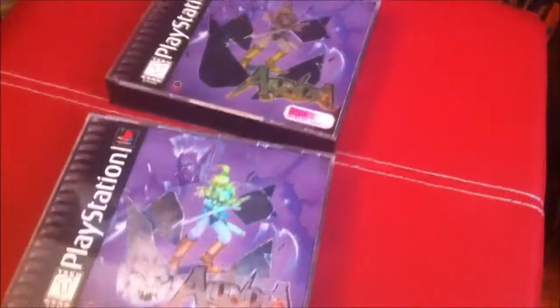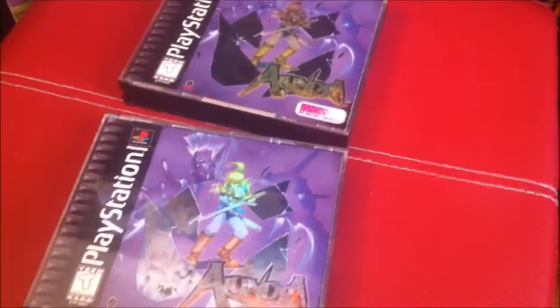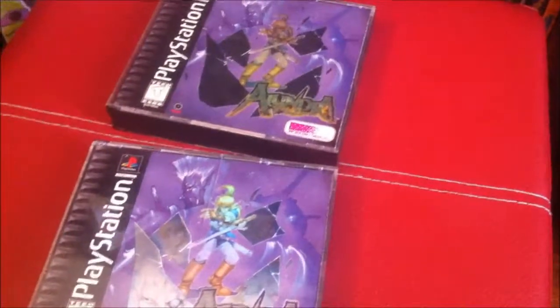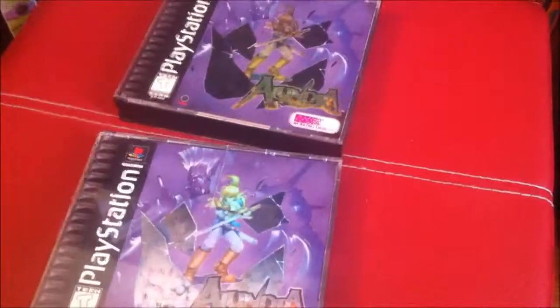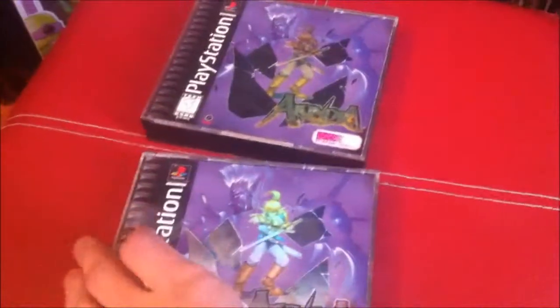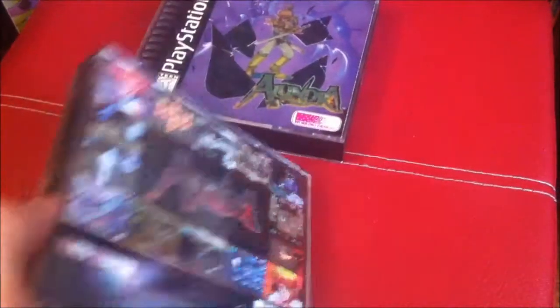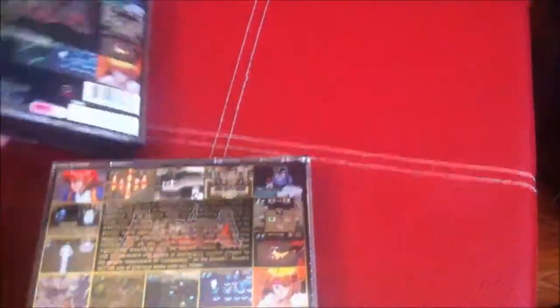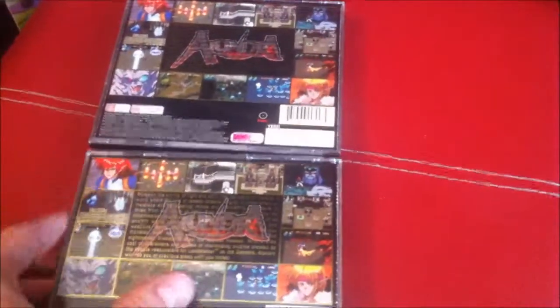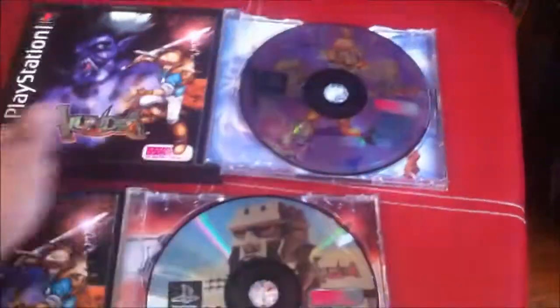As you can see, I have two different copies of this game, and people ask me all the time why do you keep two copies of it. Well, Working Designs for some reason decided to release four different art variations on this Alundra set. On the outside it would look exactly the same — there's nothing different.